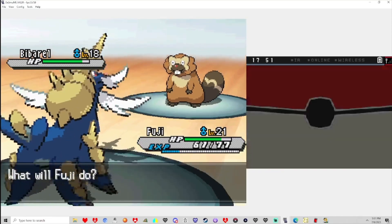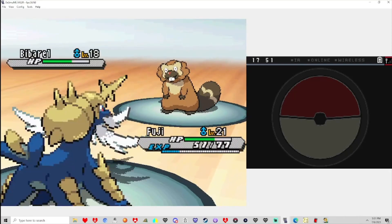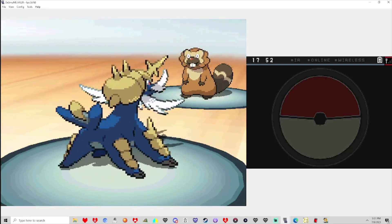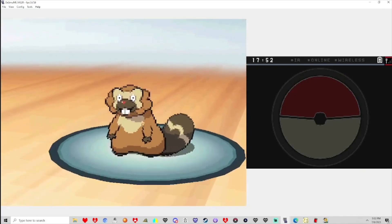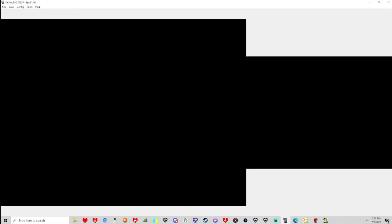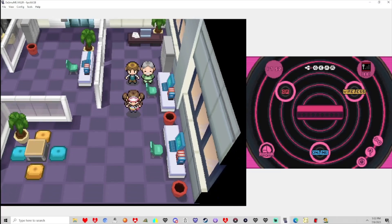Strategy. Kinda worried a slight bit. I mean, Fuji's surely fine. I know how strong Rollout can get. Luckily he didn't Defense Curl before that. Okay, good, we win. I think Fury Cutter's — yep. Hunter's at accuracy. Nice! We'll definitely have to go back to the Pokemon Center after this.